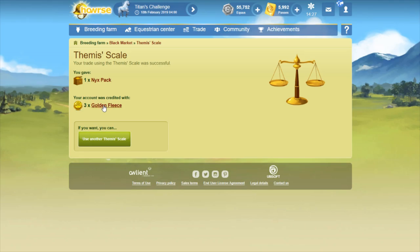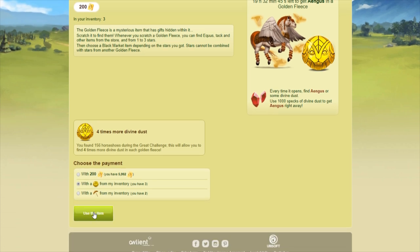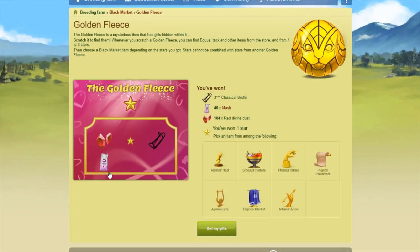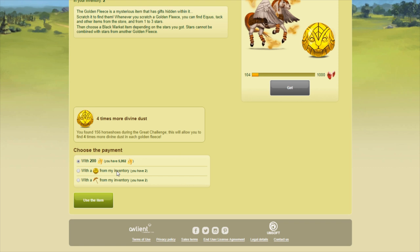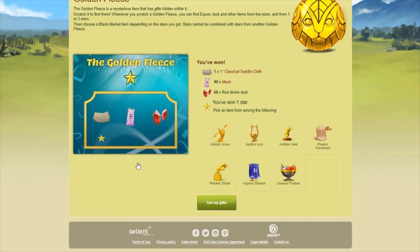That would have been really bad if I had gotten Titan's challenges — I would have forced myself to open up more to get Baleos. Let's see if I can get this divine from the fleeces itself. This isn't normally a very good item for me. One star, I got 104 dust for that one. I'm going to pick Achilles heel because that usually sells for quite a bit in the exchanges. One of the reasons why I prefer fleeces over Titan's challenges is that you can at least pick which item you get.